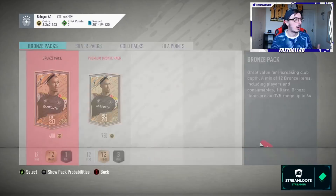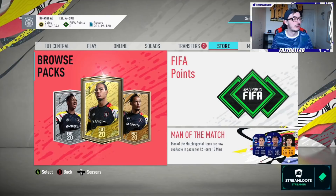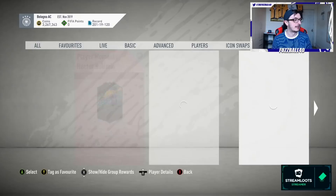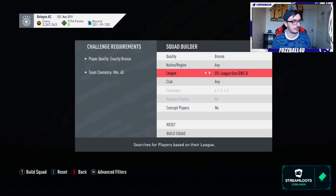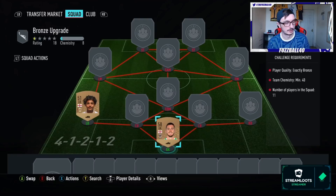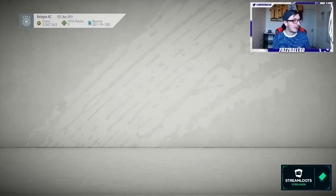Rinse and repeat, keep going, keep opening those bronze packs. Over time you'll pick up loads of bronze players that can be used in League SBC teams. For the ones that don't have a League SBC team, go to the upgrades and use the bronze upgrade. The easiest way to do it - go to squad actions, squad builder, and choose a league that doesn't have a League SBC. Fill that up with those players. You'll probably have 20-30 of each league without an SBC, and you convert those into silver cards.